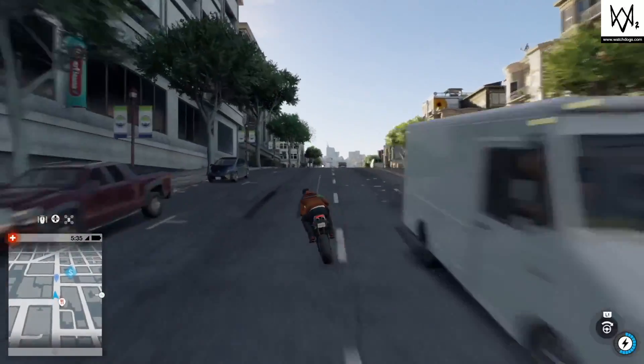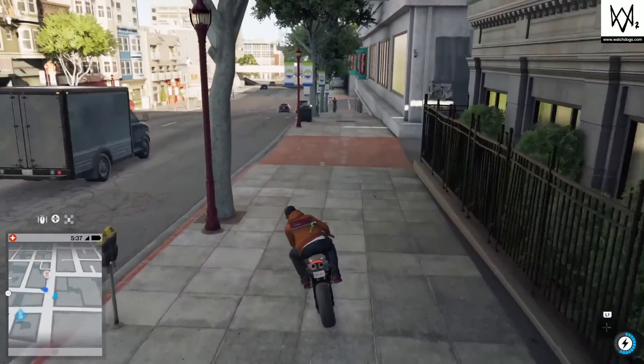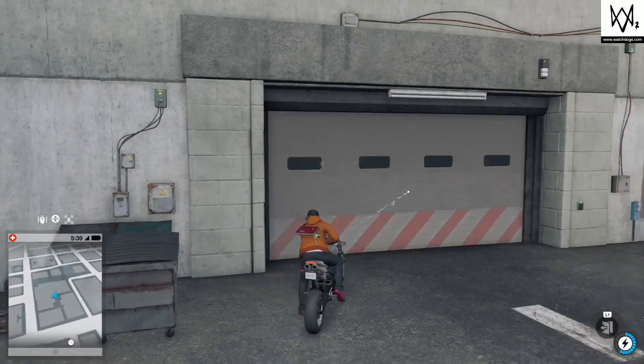Every time you press the boost button - which is X on the PlayStation or A on the Xbox One - you're gonna use up a bit of that bar. So you need as much as you can, because you're going to be boosting pretty much continuously all the way up the hill to give you enough speed so that when you launch off the ramp you're going to be super fast.